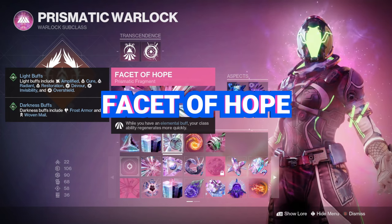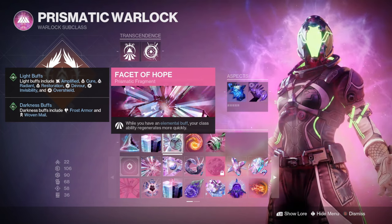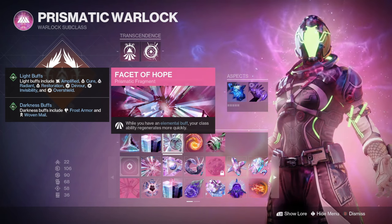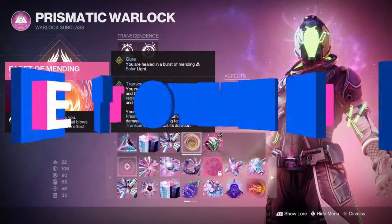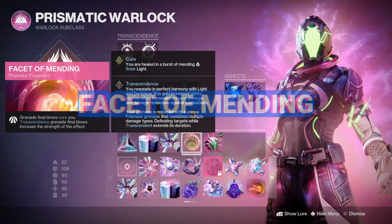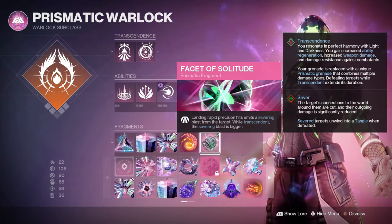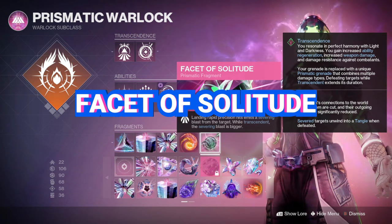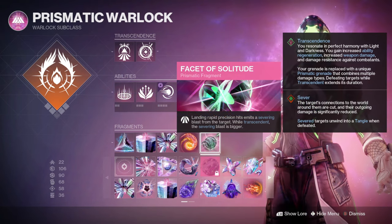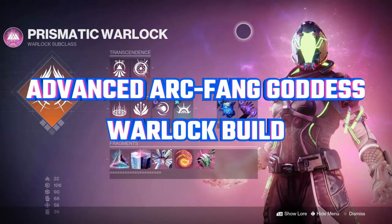Facet of Hope — when you have an elemental buff, your class ability regenerates more quickly. You'll always have this because you'll always have an elemental buff from Devour. Also, Transcendent grenade final blows cure you, so when you activate Transcendence you get healed as well. Finally, landing rapid precision hits emits a severing blast from the target; while Transcendent the severing blast is bigger and faster. That covers it — this is my arc-bang Prismatic Warlock build.